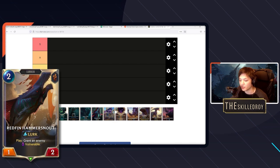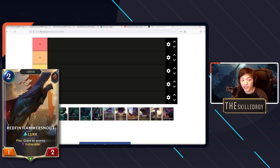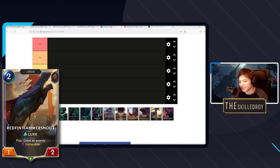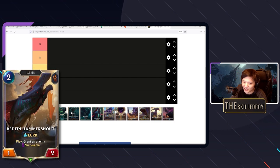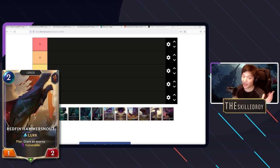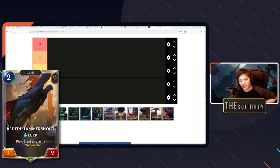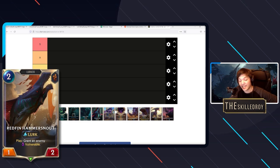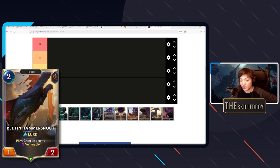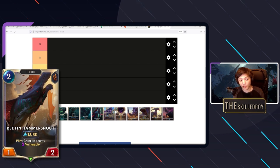For those who don't know, Redfin Hammer Snout is a two-mana 1/2 with lurk that grants an enemy vulnerable. This is an extremely good card — it's one of the main ways you have any consistent interaction in your deck. Hitting Pike off the top is, let's be honest, not realistic. So with this card your goal is to answer key threats and set up your lethals with your overwhelm units.